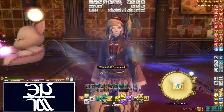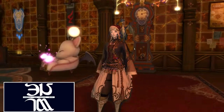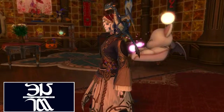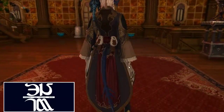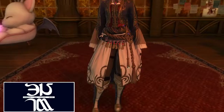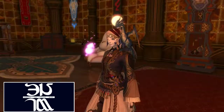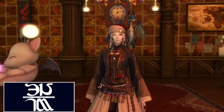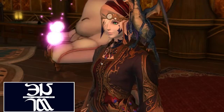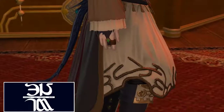Moving on, we have the Goldsmith one. This is another one of my favorites — a pretty nice-looking outfit here. I like the colors on it, and there are a lot of nice details and patterns. This monocle here — you can actually visor that up and down, which is cool. It's a neat little necklace here. You can see that detailing — it's a pretty nice-looking set, if I do say so myself.